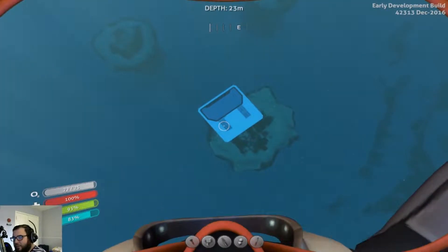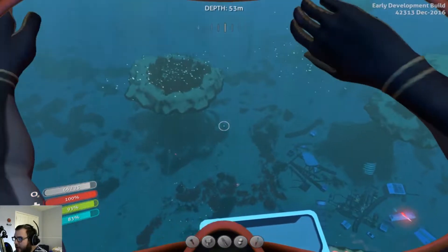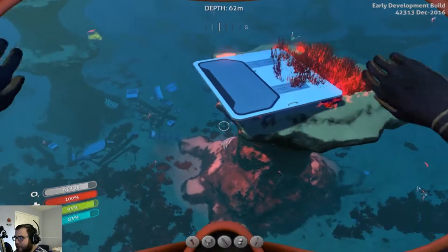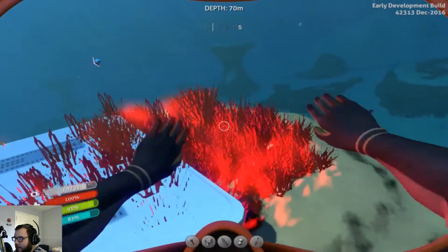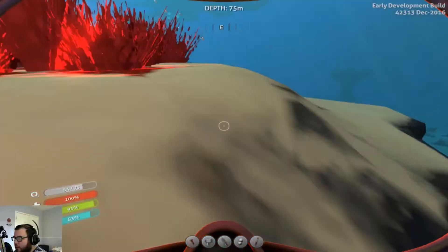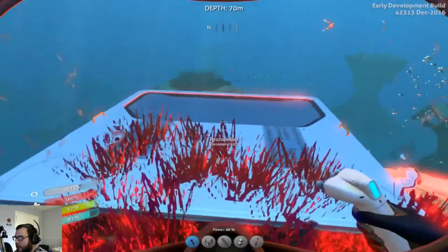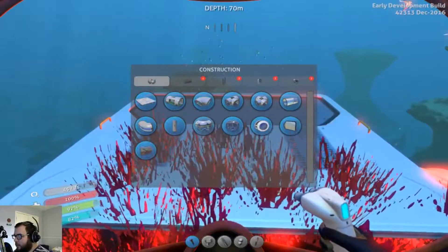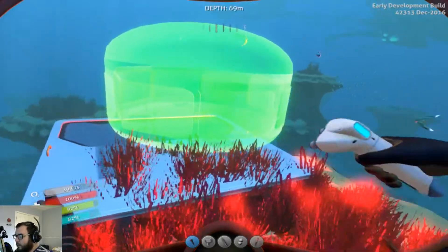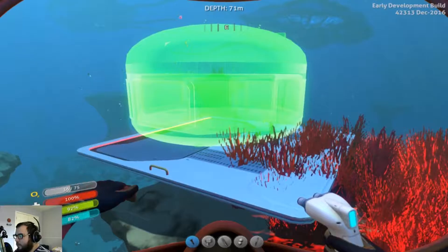All right, so I laid out the first platform just a while ago and now we are back at it. I'm wondering if I can actually utilize some of these other platforms for things — that would be kind of cool. Let's put down a habitat multi-purpose room right here — about right there, looks good.